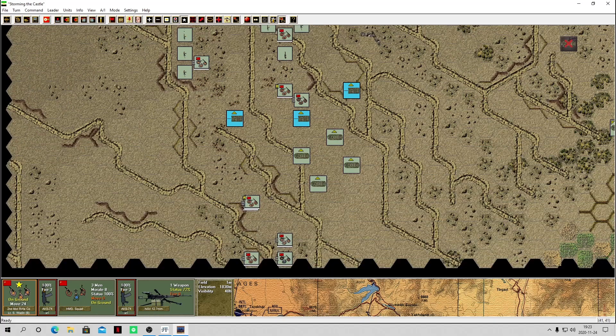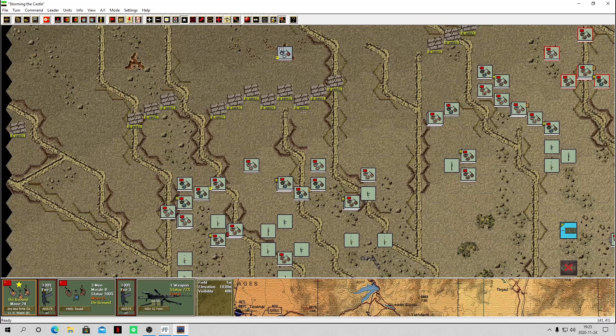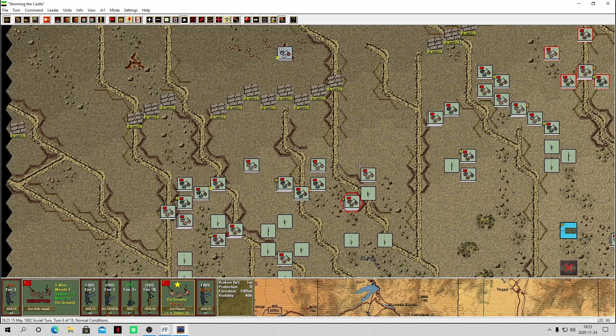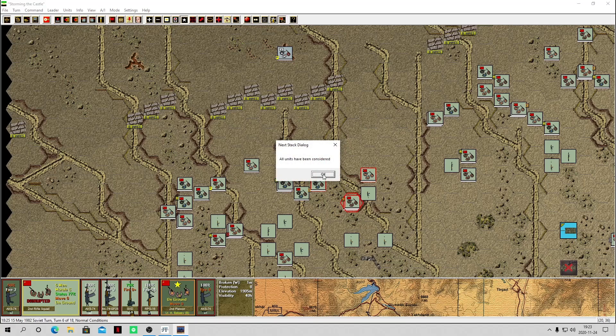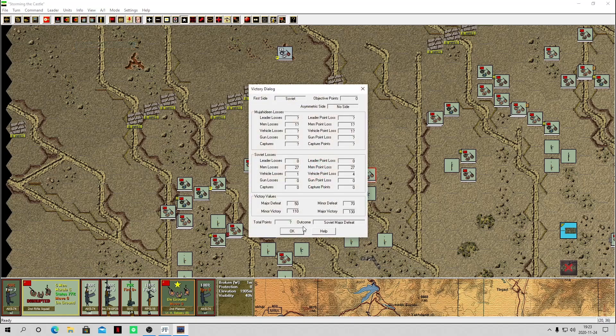Maybe I should move up some of my vehicles — they should be following up here as well. Let's look at who can fire. These guys are disrupted now — let's fight the closest target. They can only fire with their sniper rifle. That's all we can do. Let's do a quick victory check — yeah, we've got a major defeat because we haven't captured a single objective yet.